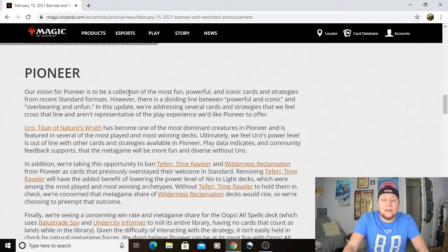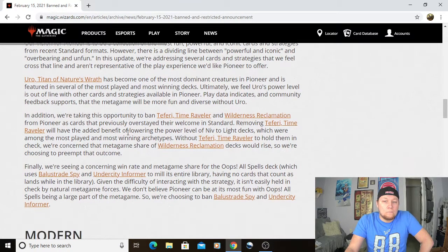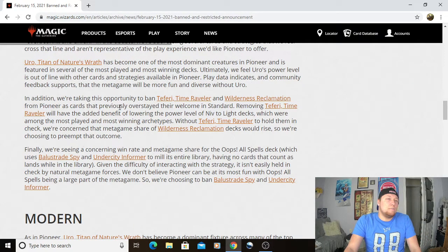Uro has been one of the most dominant creatures in Pioneer, featured in several of the most played and most winning decks. They feel Uro's power level is out of line with other cards and strategies available in Pioneer — so they're banning it. In addition, they're banning Teferi, Time Raveler and Wilderness Reclamation as cards that previously overstayed their welcome in Standard. Removing Teferi will have the added benefit of lowering the power level of Niv to Light decks, which are among the most played and most winning archetypes. With Teferi, it made those decks just that much more unbearable — control mirrors became just who can keep their Teferi out.